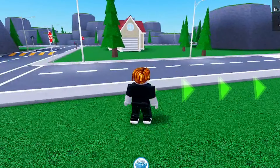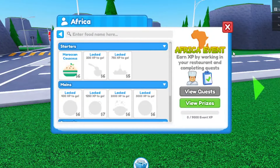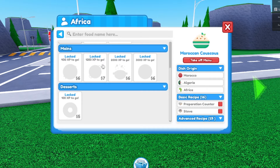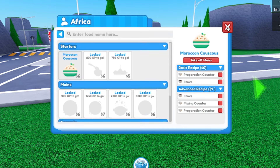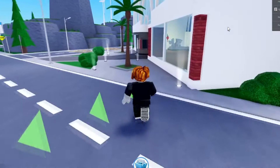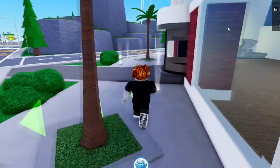We've got an IKEA here — I did not know we had an IKEA. Let me check out this event right here. So we've got the Africa event: earn XP by working in your restaurant and completing quests. We've got some Africa event food items here too — pretty cool.